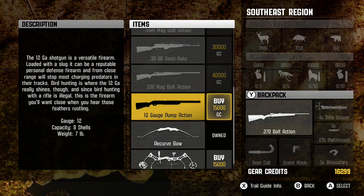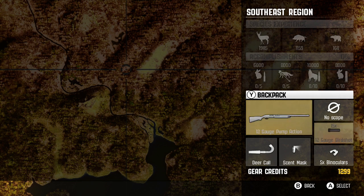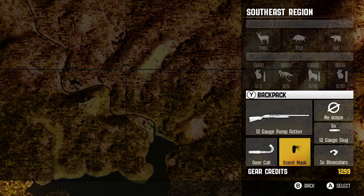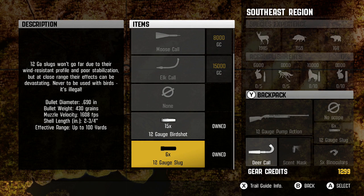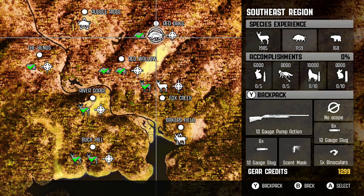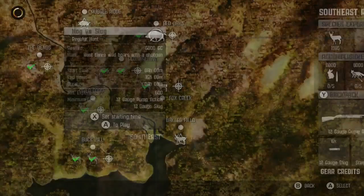Let's go get the 12-gauge pump action. It equips us with bird shot, which is not really useful - we need to get the slug. Very good. And since we're hunting boar, we won't need the deer call. Here's the slug - we can equip ourselves with an extra pack of ammunition, which might come in handy. The objective: hunt three wild boars with a shotgun. Let's do this!